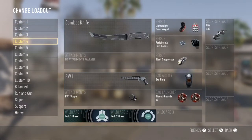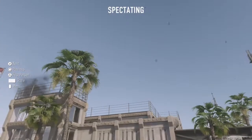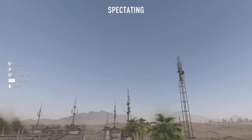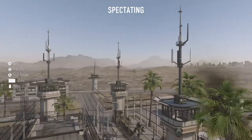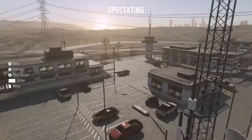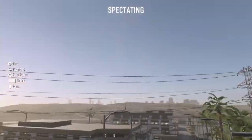And it should let you choose your gun again. Then what you're going to do is choose your gun and you should be in spectator mode. So now you're in spectator mode, you just want to fly about to wherever you want to go on the map, and once you find the point you want to go to, press square to spawn there.